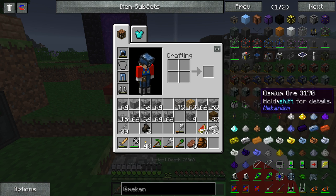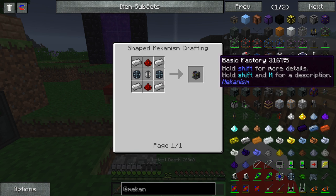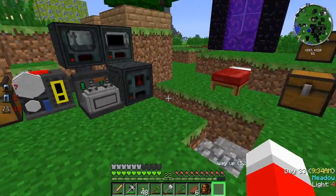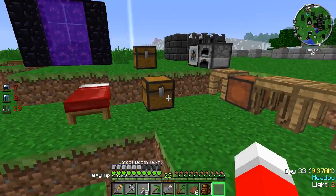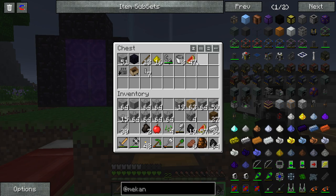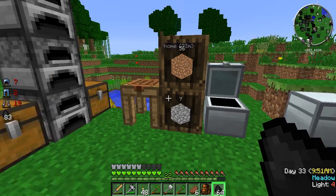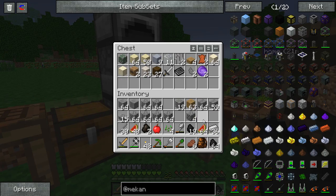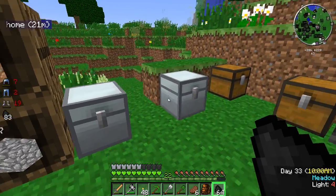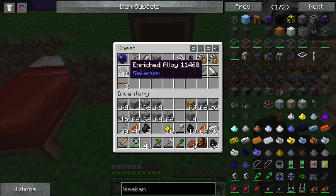There's nothing we can do about power right now - we're kind of stuck with that engine. Electrolytic separator - we need a solar generator, and I know I have a bunch of those advanced alloys somewhere. There's a good amount of coal. Let's put this stuff away. That could go in there, gravel can go over here, seeds go in here, apples. Let's make a solar panel.